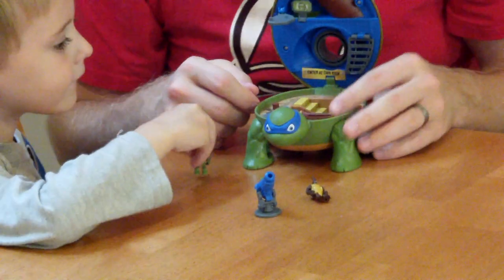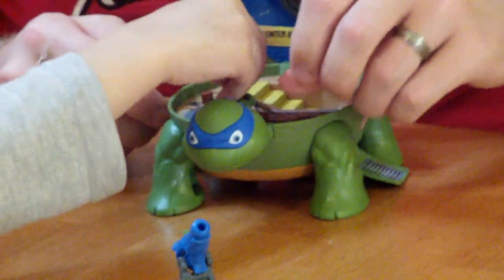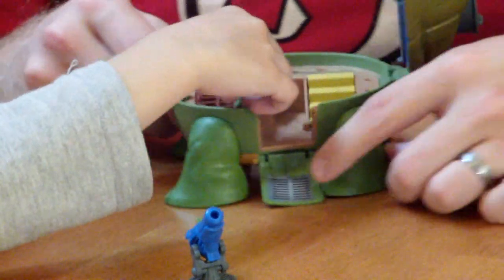It has a trap door here so you can put your Cockroach Terminator in jail when he's being a bad boy. But not Leo, right? Leo's not. It comes with these little stairs here.